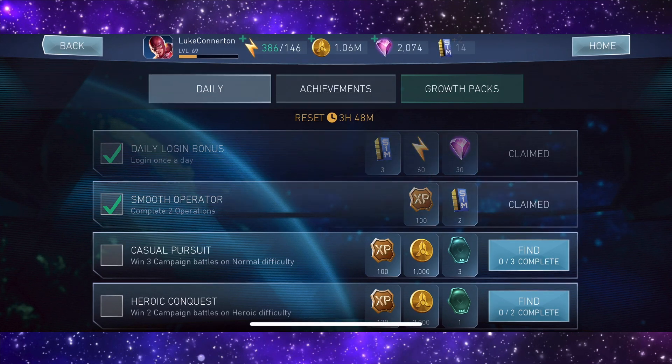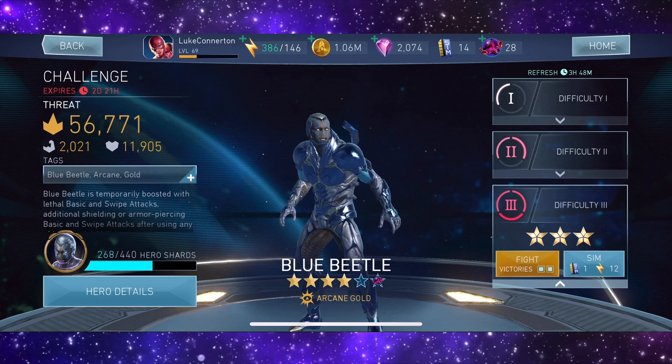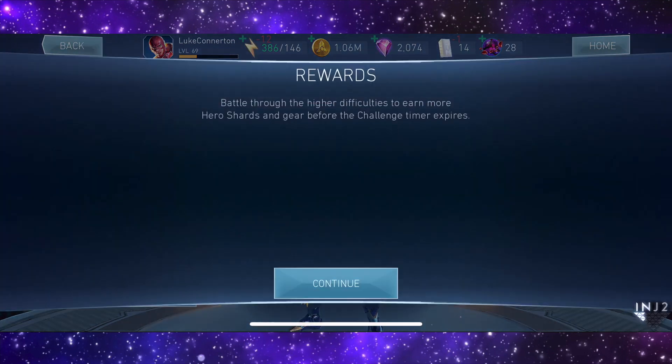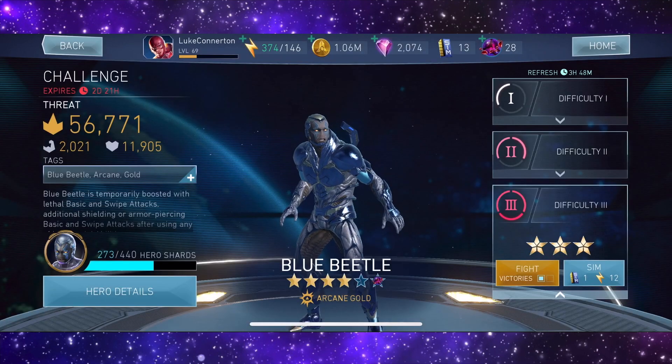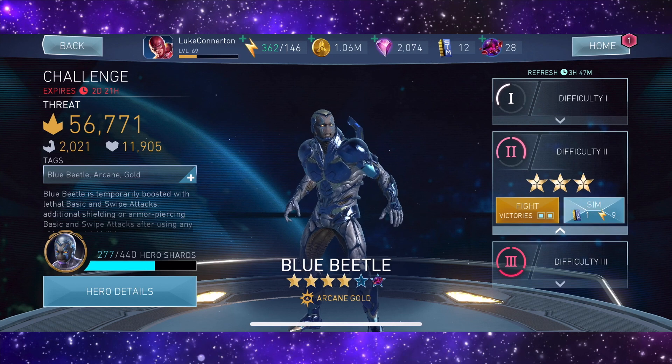Anyway, we're going to be able to open four, and four is better than none I suppose. What's the challenge for today? Okay, Blue Beetle - let me just quickly sim these and then we'll get straight into the chests.